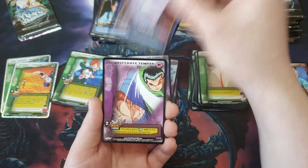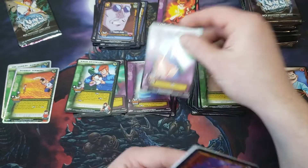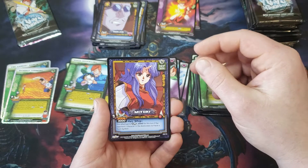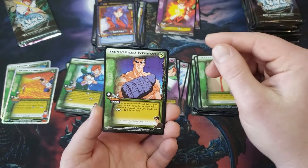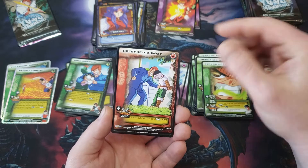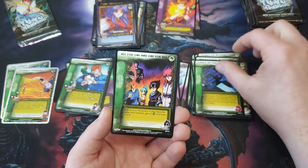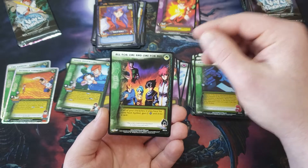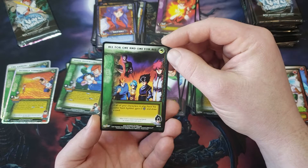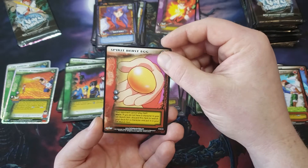Imagine — I think he was the guy that chickened out if I remember right. Desperate Temper. There we go — Miyuki. Improvised Weapon, Fervor of Fury, Backyard Dummy, Theft in the Dark, All For One. And One For All is our first rare: all of your characters in play have the same team symbol — gain three energy and draw a card. That seems pretty good. And Spirit Beast Egg — your opponent cannot play Halt.